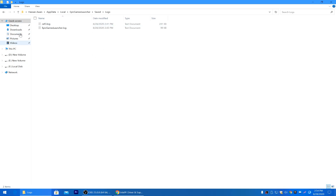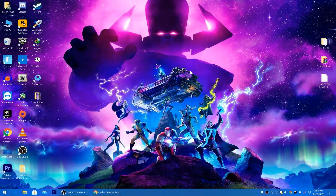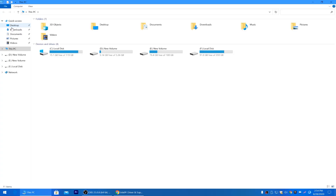Now go back to Local, find the Epic Games Launcher Saved folder, go to the Logs section, and delete all of those Epic Launcher log details as well. Click Skip for any two files that can't be deleted. After deleting all the Epic Games Launcher logs, close this window.